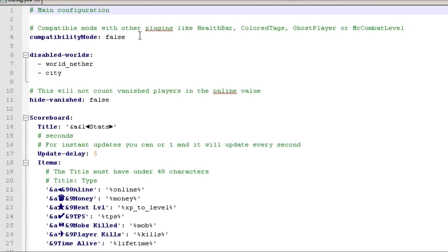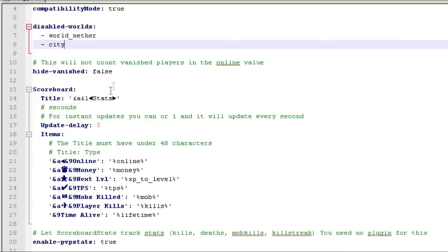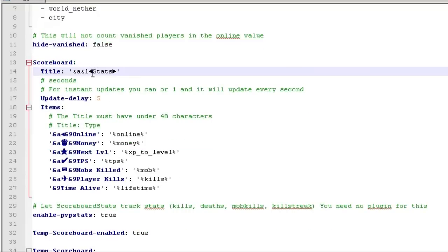Save that. You can set your disabled worlds in here, and you can have it not count players who are vanished, or you can leave that false. Now here are the special characters — I've copied them in. I'll put a link in the description below where you can go to find them.